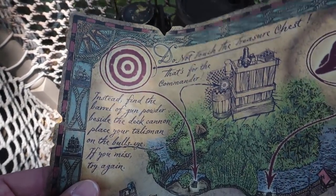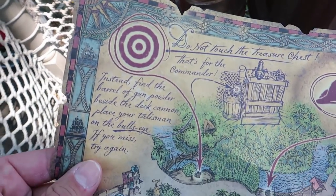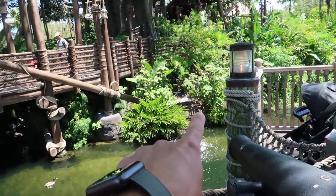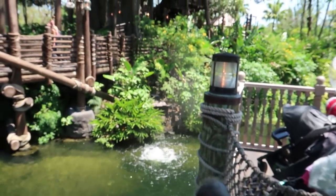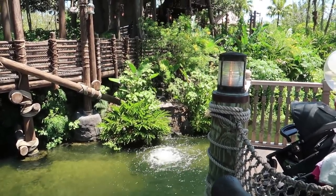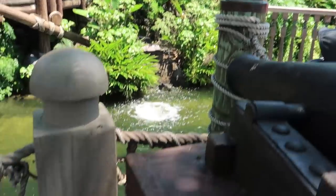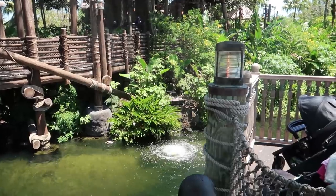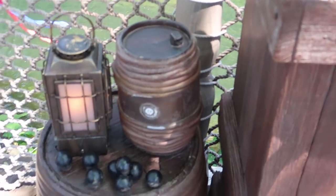There's my barrel with the bullseye on it. 'Do not touch the treasure chest, that's for the commander. Instead, find the barrel of gunpowder beside the deck cannon.' There's the deck cannon, here's the barrel of gunpowder. Place your talisman on the bullseye - if you miss, try again. I'm gonna press my magic band against it. I lit it - oh, I missed! Let's do it again. There it is, I lit it, it's sparkling. Bullseye!